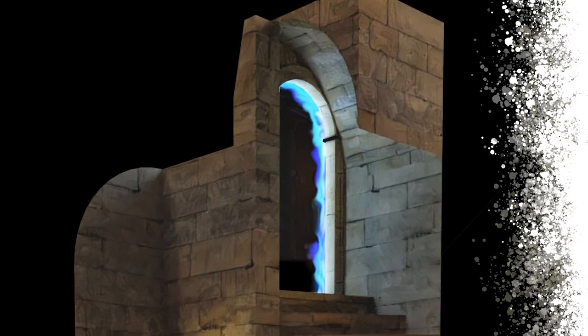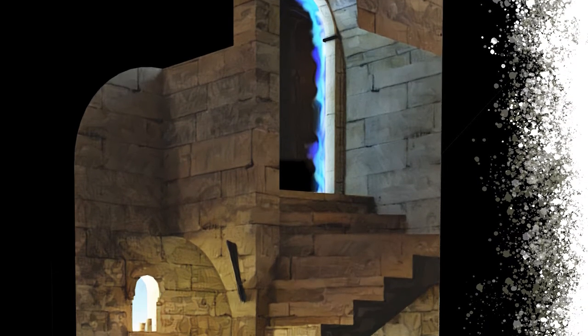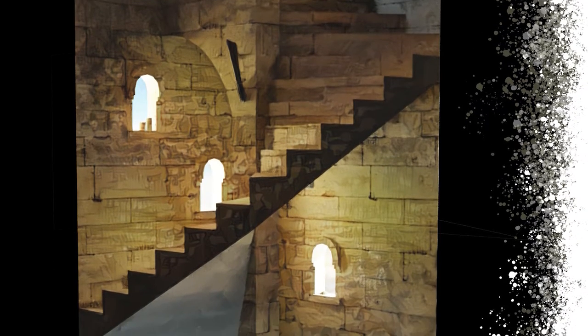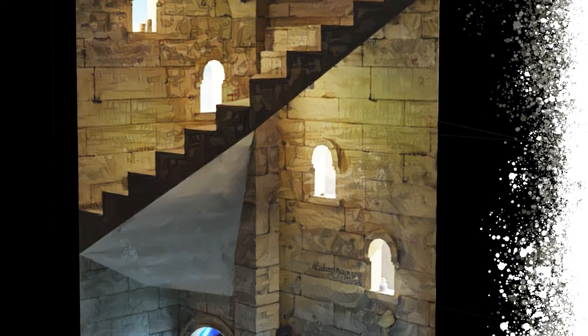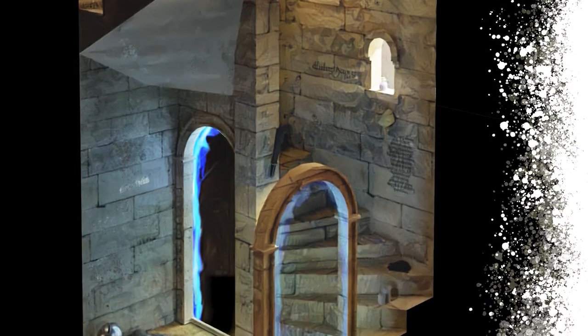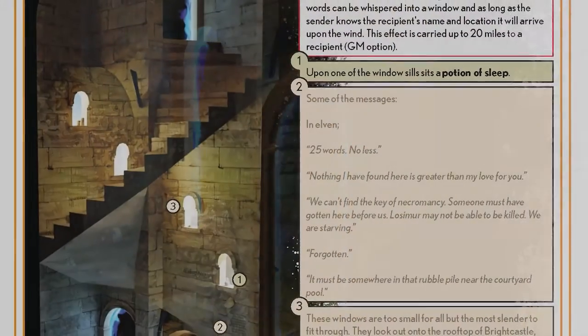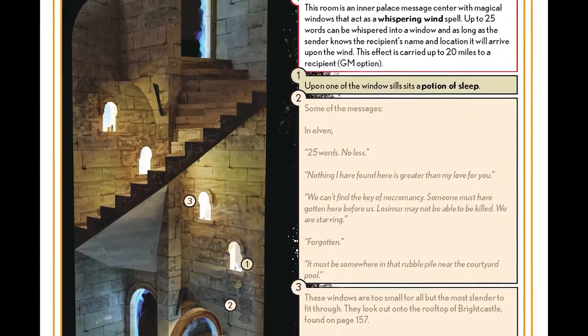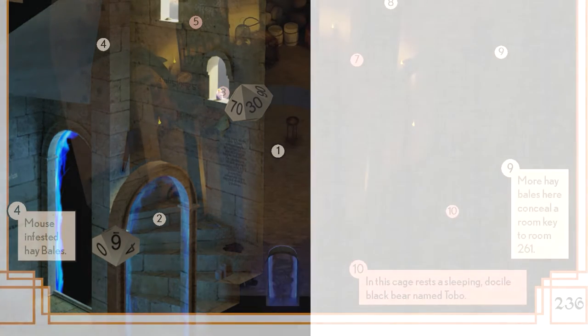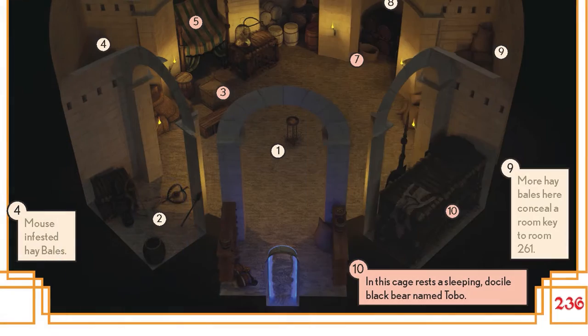Within these portals lies the real magic. The unique thing about the palace is that no two adventures are the same. What we've done is create a sort of random dungeon generator by making each page its own room, connected randomly by these teleportation portals. That way, the player or GM can roll a D100 or D1000, based on how you're running the module, and turn to that page to see where the last portal takes the party.